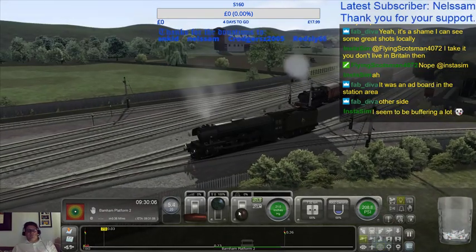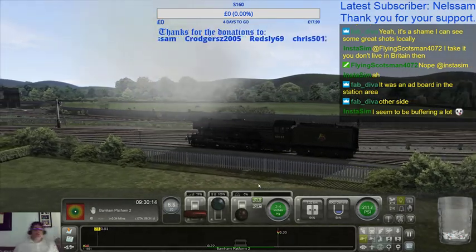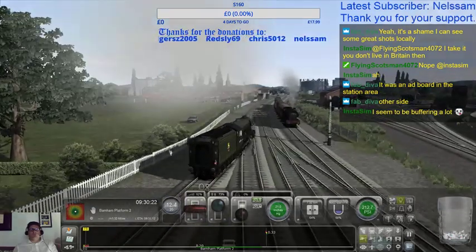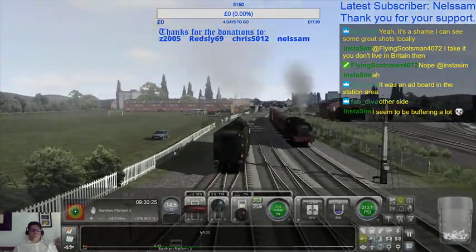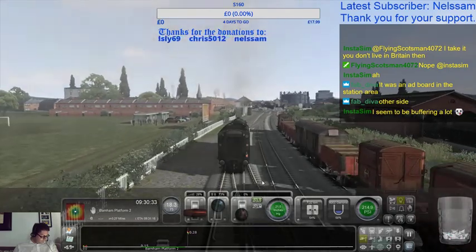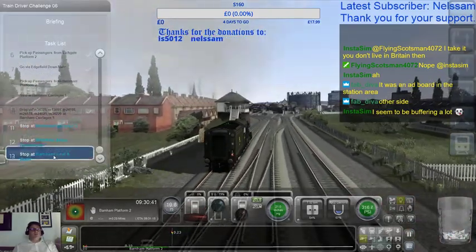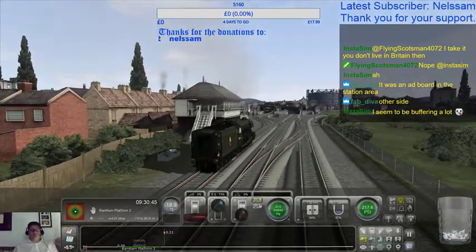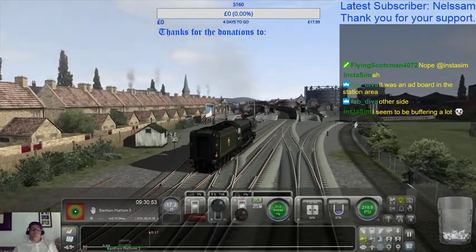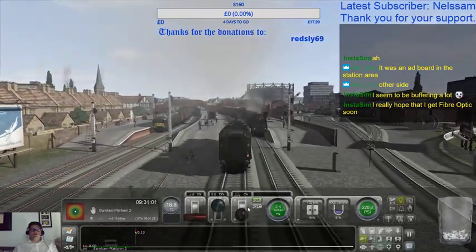Right, we better get back to my train which is moving. You seem to be buffering a lot - we have transcoding, so you can move that down so then you're not buffering quite so much. Right, when we've been to platform two, what are we doing? Shed, shunt, coal and water. Right, have we finished clattering across all of those now? That'll do.